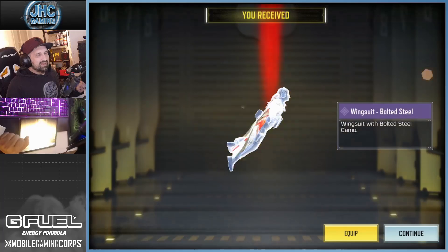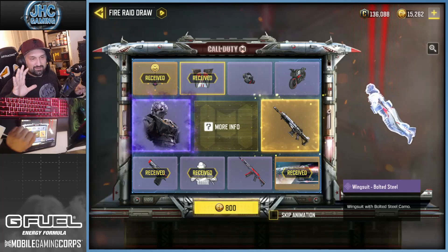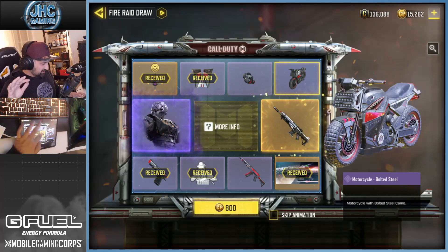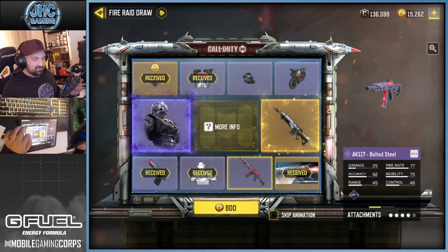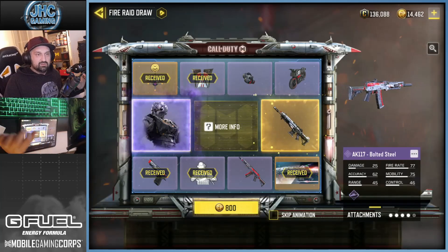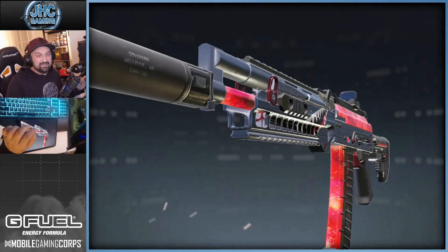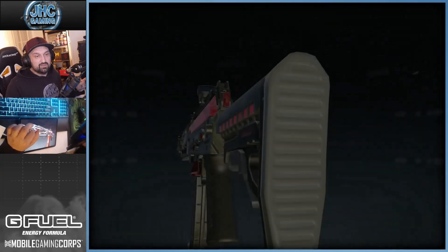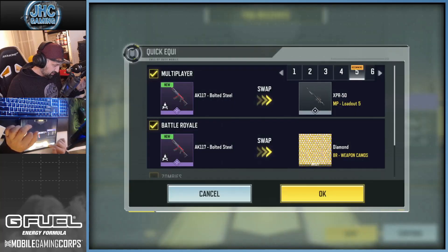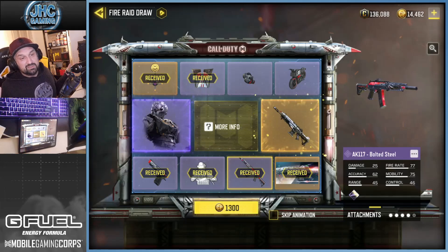We got the wingsuit. The best stuff I like — price fighters, bike, soldier, gun, and the AK — are the last five spins. I'm gonna guess it's gonna be the AK now. Yes, imagine my favorite items are the last four. Insane luck so far.